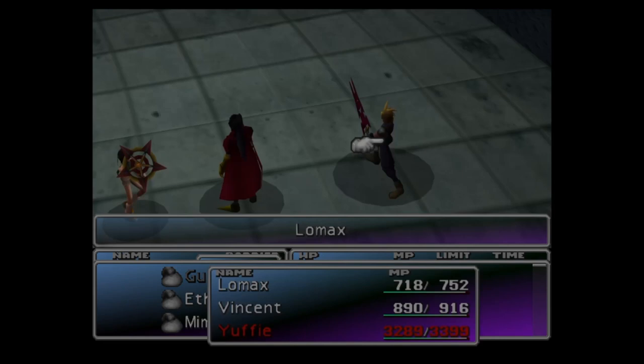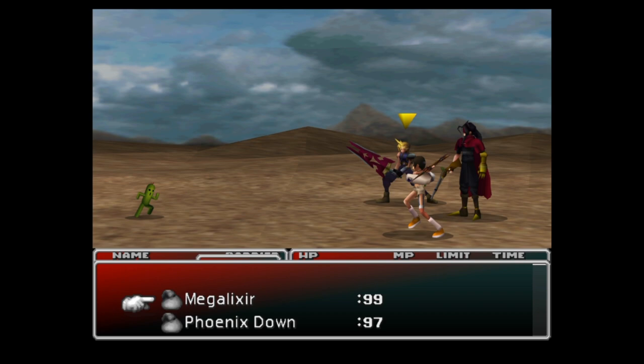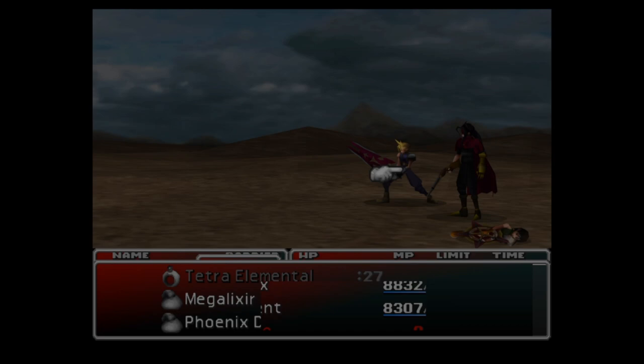Cactus morph into an armor called Tetra Elemental. These creatures only have 6,000 HP, so it's quite likely you won't need to bother weakening them at all — just select W-Item, use the dummy item, and wait for Yuffie to counter. Cactus are found in the desert just outside the cave where you find HP-MP Swap, or on a tiny island almost directly south of Cosmo Canyon.